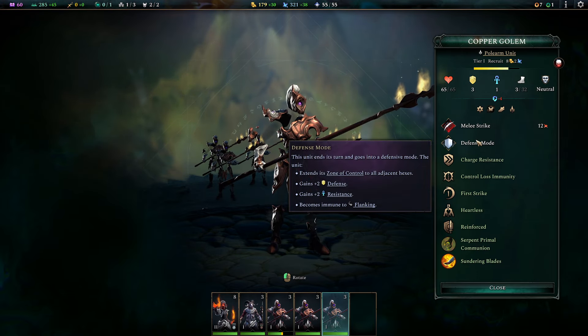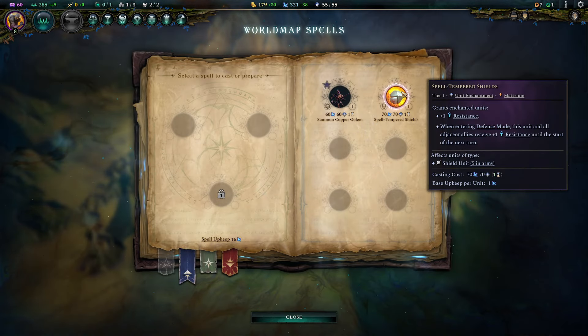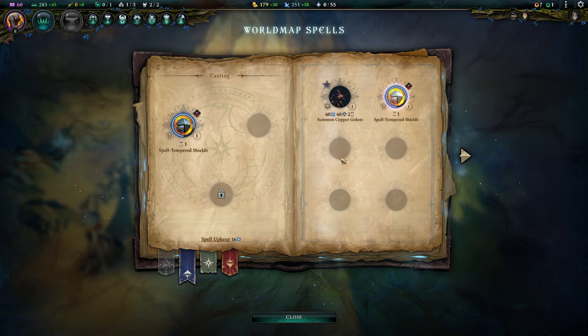Spell Tempen and Shields — this only benefits my shield units. Defense mode — because my Pikemen, they do not enter defense mode, they just guard. Oh, they do enter defense mode. What's the difference? Defense mode, Shield Wall versus defense mode. It's because they don't have Shields — that's why Pikemen aren't benefiting. It's Spell Tempen Shields — it's for units with physical shields. It's still worth it though; I'll pay it.